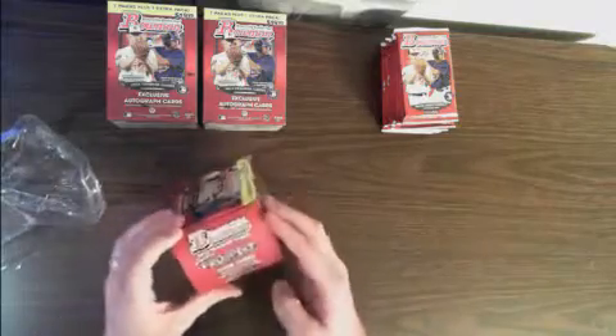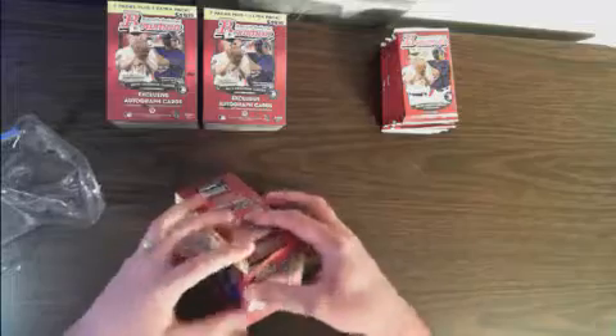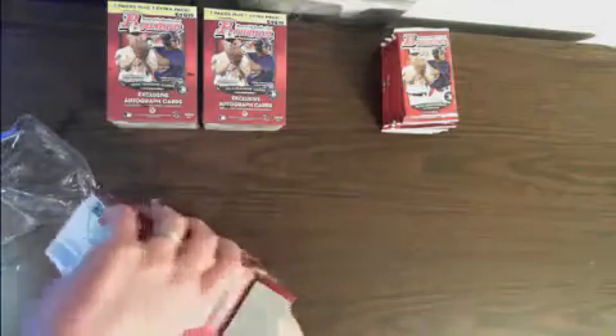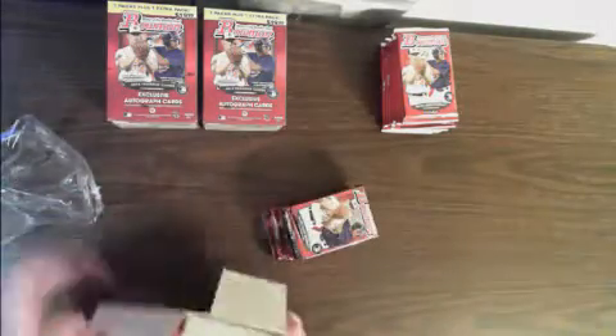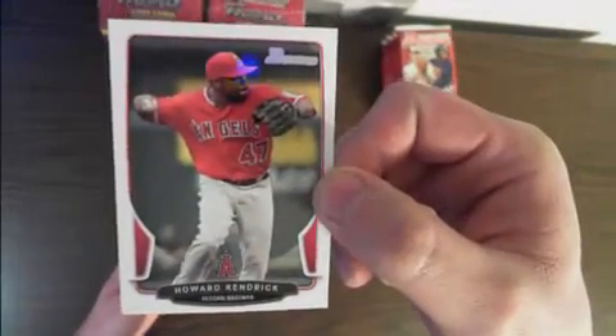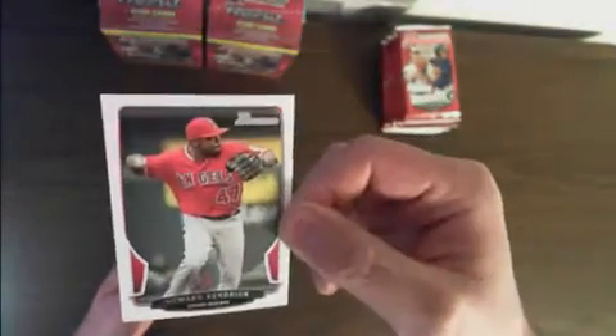2013 Bowman — no extra pack-ins on the blasters, you just get 8 packs in each one, and you can find the Prospect Challenge code cards. Here's your standard design. Looks relatively understated for this year. Nothing too flashy.